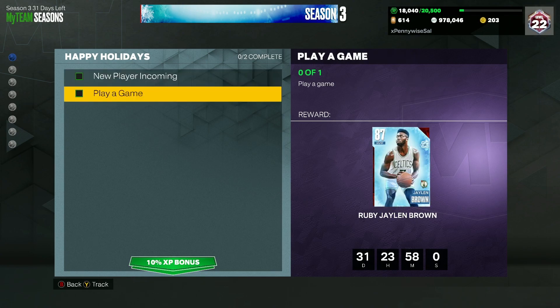The first player of the — I think it's 16 or 15 days — is going to be the Ruby Jalen Brown. All you guys have to do to get this card, who's going to be a really good limited beast and a decent card, is just play a game. Very easy — you don't even have to win, just play any game and you'll get yourself a free Jalen Brown.